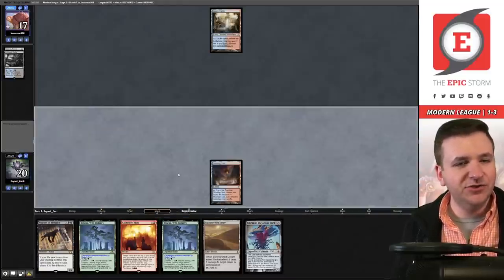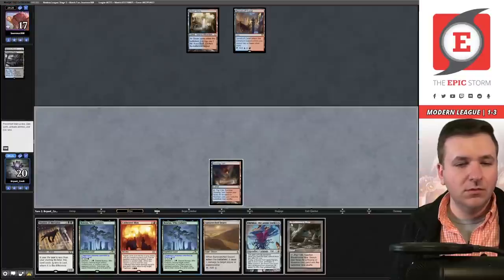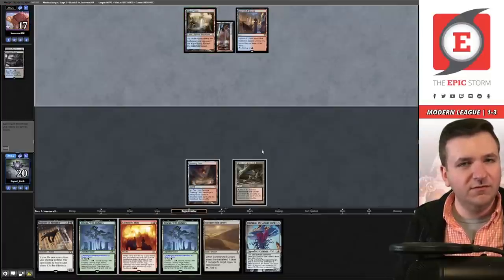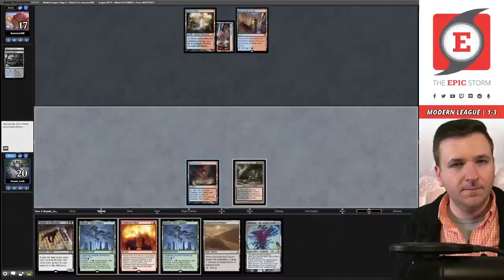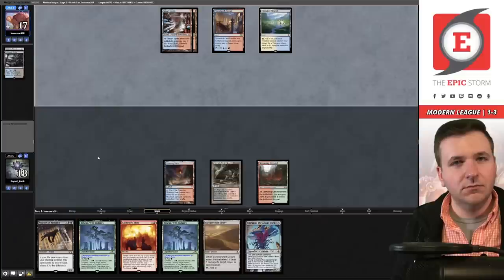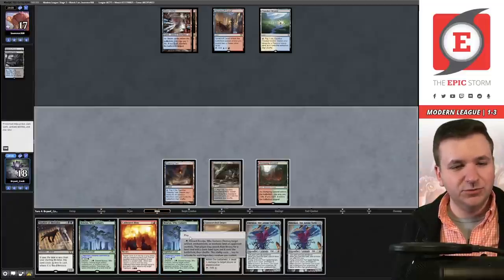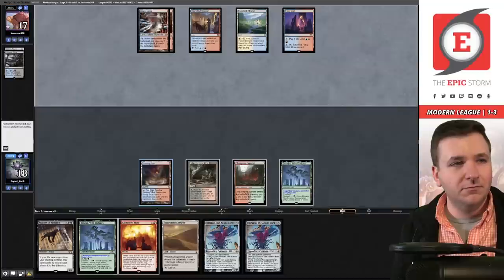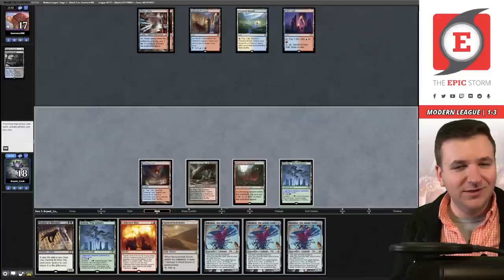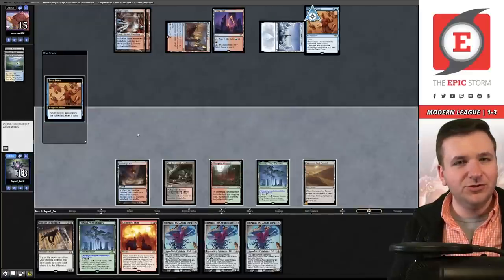Draw an Emrakul, pass the turn. Fire Bluff Canal. Bloodstained Mire, pass the turn. They play Steam Vents — we need them to tap some mana. Draw — ouch. Flooded Strand and they're just not giving me an opening. Play a Besiege You, pass. Never tap out versus Brant Cook — they read the manual. Play a Desert — they should probably know what we're playing at this point. They play a Dress Down.